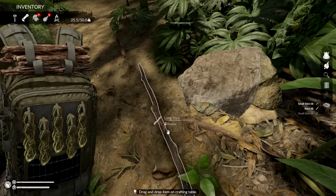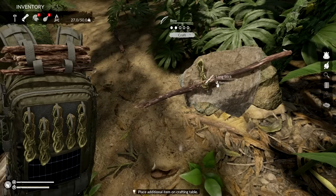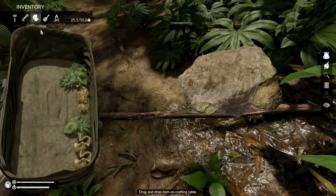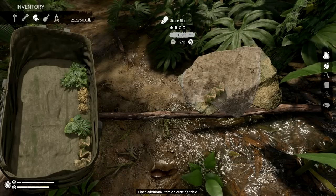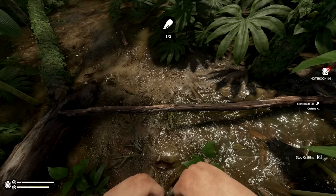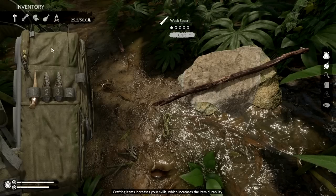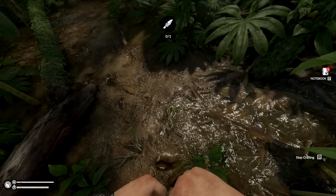We're gonna craft this up - put this in here. Wait, made a mistake. Oh, they got rain on the first day right off the bat - welcome to Green Hill baby. They'll throw cats at you very easily too. There's the stone spear - there we go.